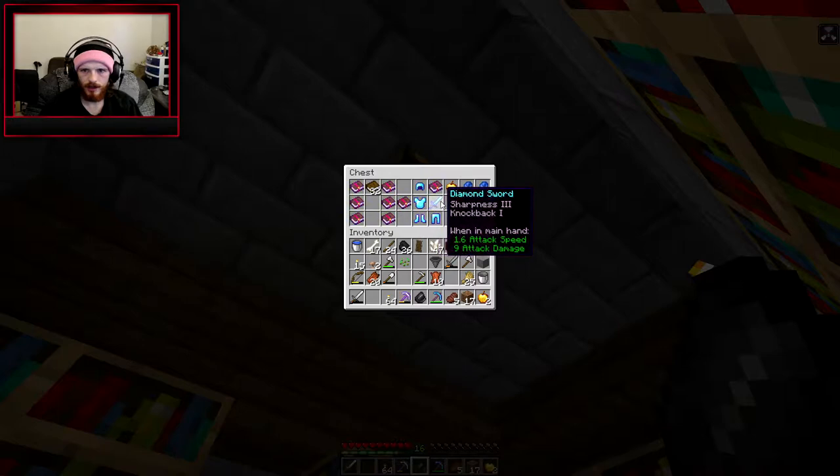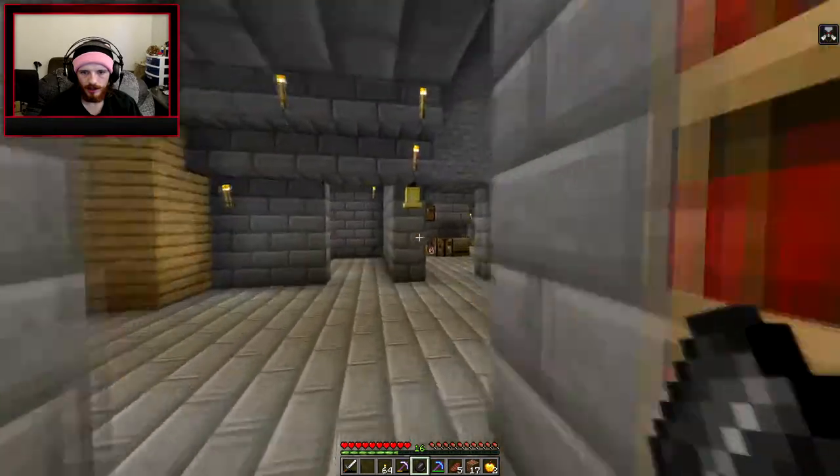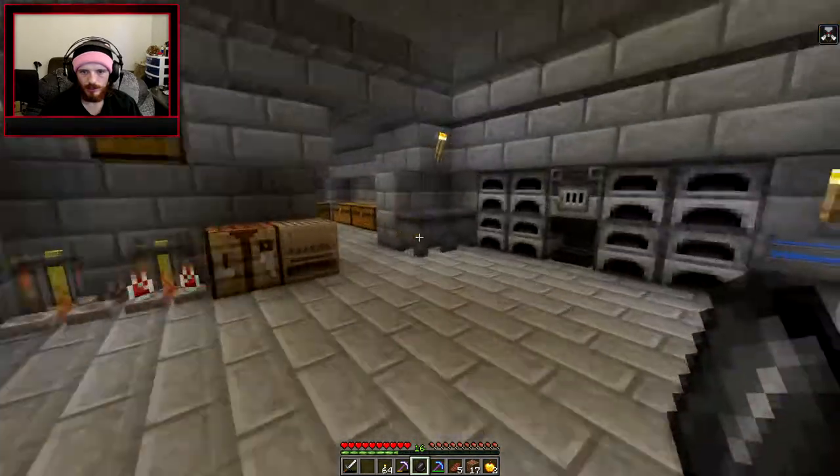I didn't notice I got knockback 1 on that — that's not bad. So we've got sharpness, knockback, and piercing. I don't know if we should give piercing to our bow — that's something we're going to have to save another level 30 enchantment for.